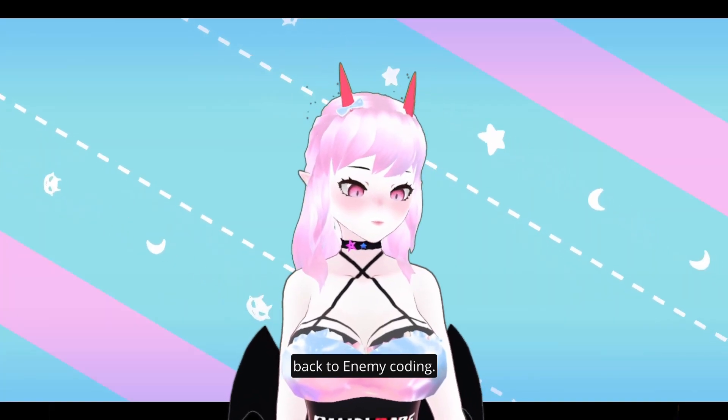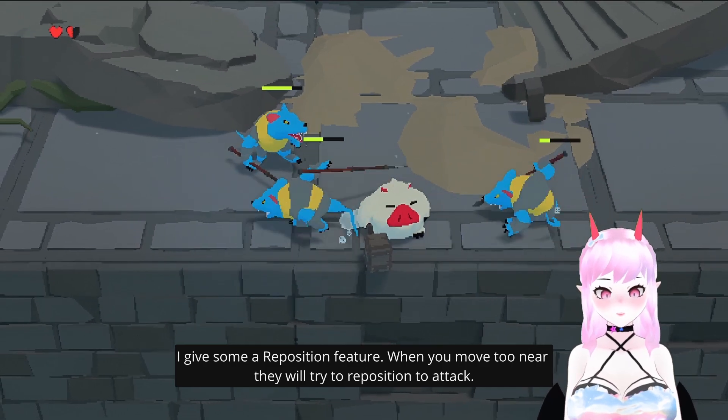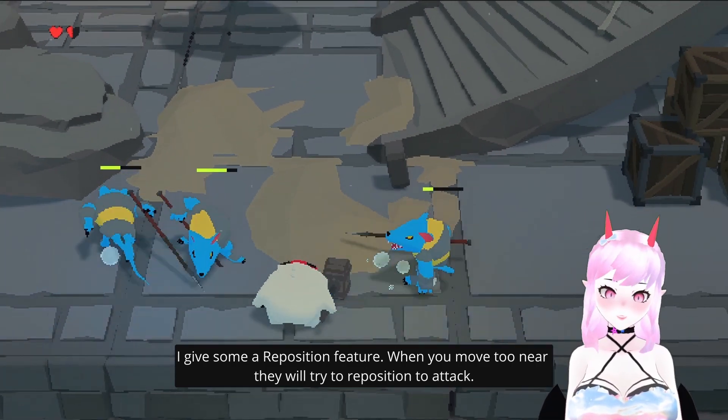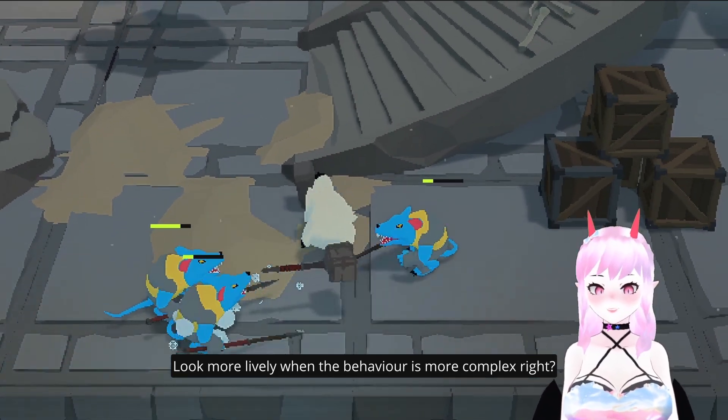Back to enemy coding — I gave some enemies a reposition feature. When you move too near, they will try to reposition to attack. Looks more lively when the behavior is more complex, right?